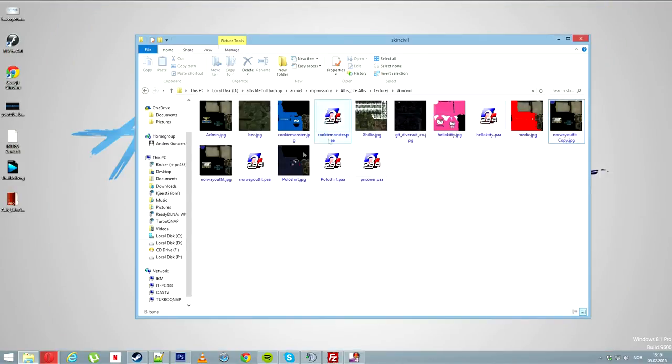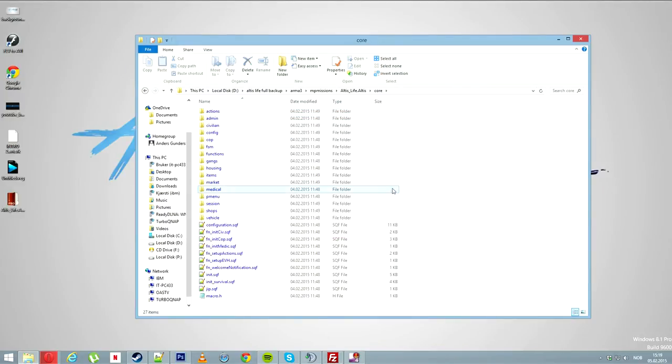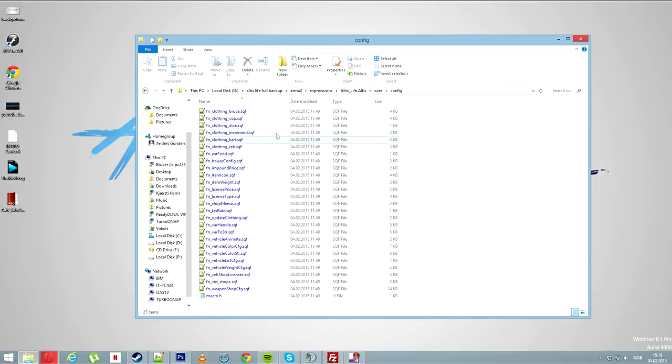So this is what we are actually going to do today: looking into how you actually implement this to replace the old textures. If you just go back and enter the core folder, it is going to be the Altis folder. You press the core folder here and you are going to open the one called config — and here is the important part.